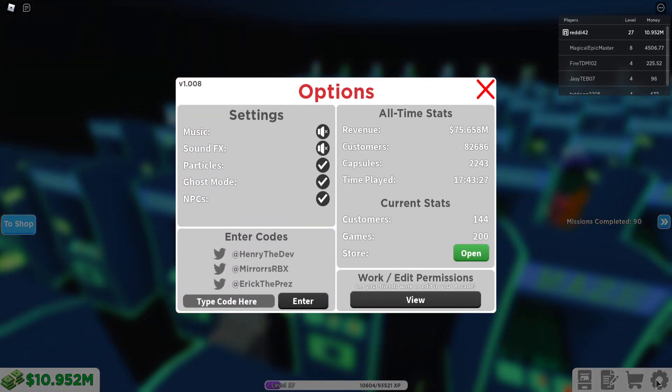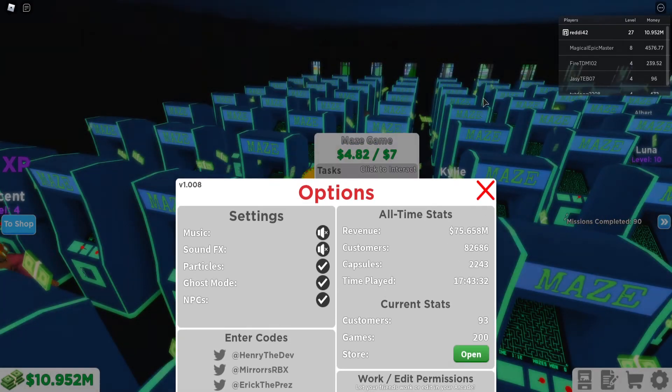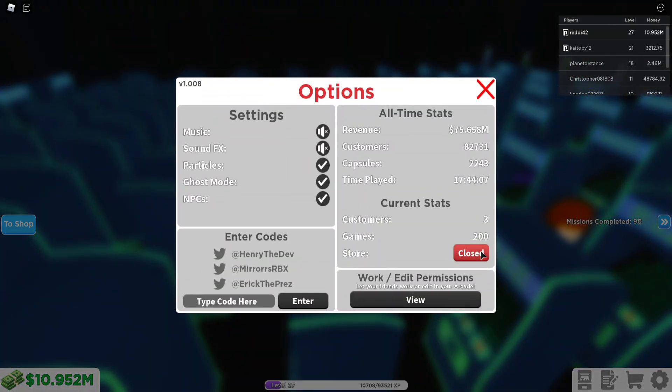Now we're at 200 machines. I'll rejoin the game because all these are full and it's not going to do much here. In a new server with all machines having no money in them, we have 200 active arcade machines. At the beginning it's roughly a one-to-one ratio based on machines and customers, but eventually it starts to diminish. At 100 to 200 machines you won't get 200 customers; you'll probably get around 100 to 120 depending on your workers.